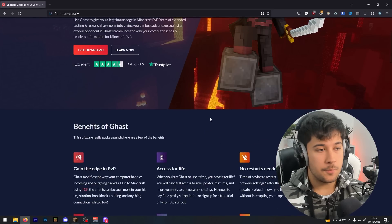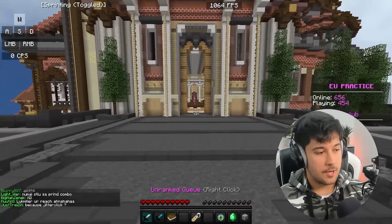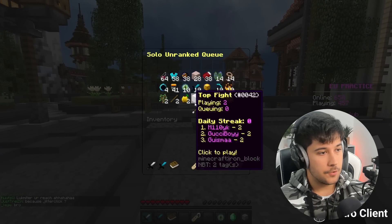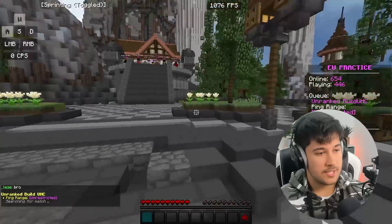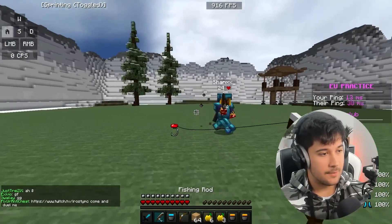Before we do anything, let's just do some regular Minecraft PvP. It's been a while since I've done Minecraft PvP, so I'm probably going to be pretty rusty. We'll do a couple of warmup fights, then we'll apply Ghast and see if it makes a difference. Then we'll try their premium option as well. So I'm on Mindman Club and we're going to do some PvP fights — let's start off with some Build UHC maybe.